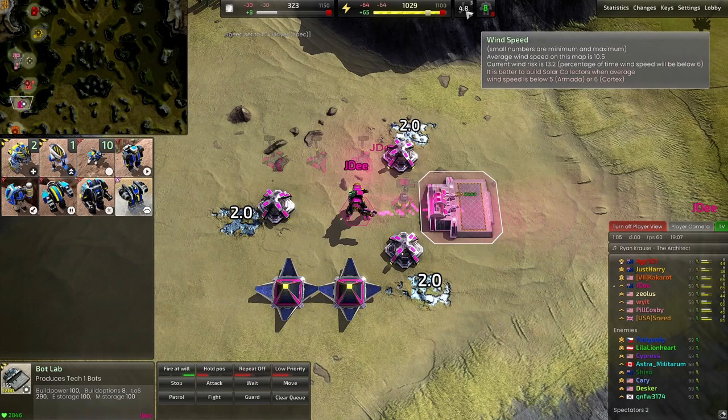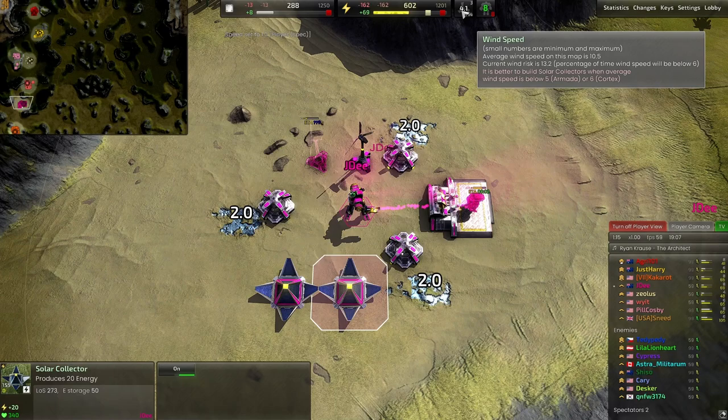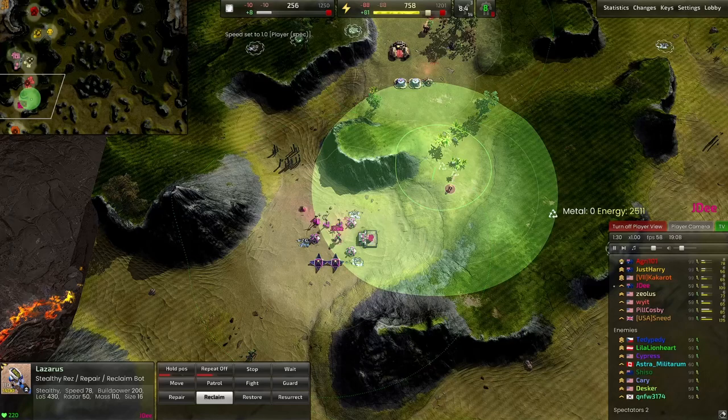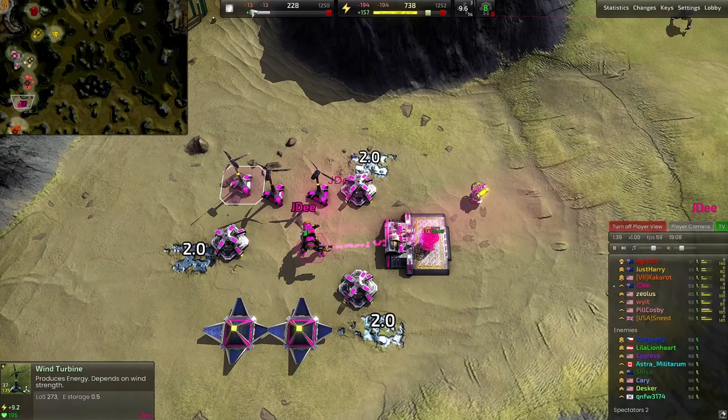I'm going to get a bit more power — as much as I was saying I was learning, I probably should have just gone more solar collectors. The wind has dropped from fourteen down to three. I build one solar and decide I can switch back to providing support. I get a res bot straight out and send them over to start reclaiming. There's a fair amount of energy there, about 2000, and we get a few more wind turbines up to stabilize.